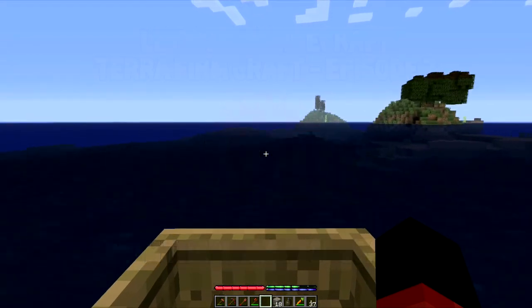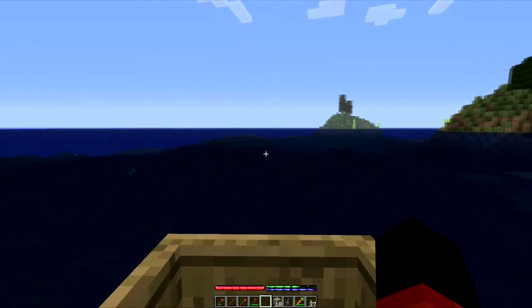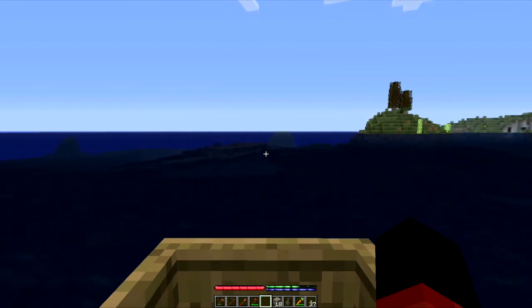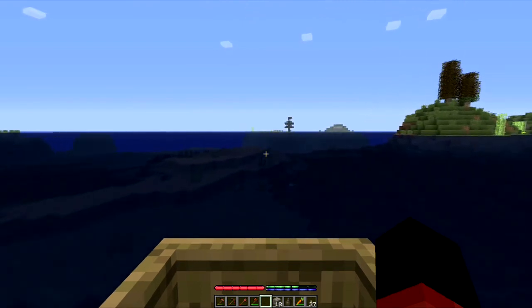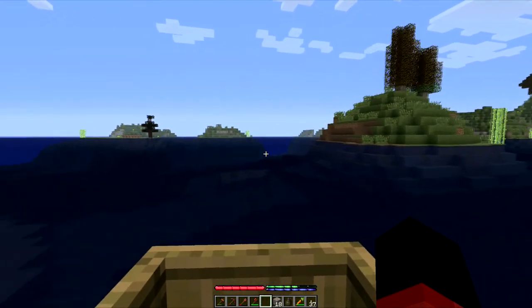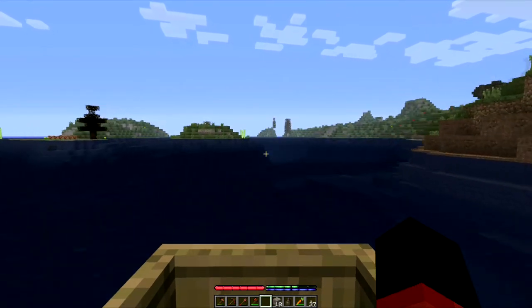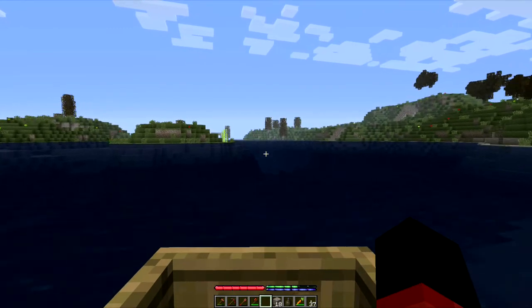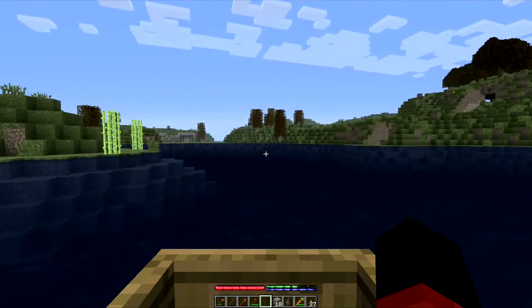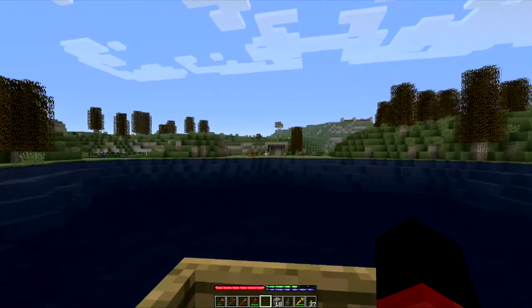Hello, welcome back to another episode of TerraFirmaCraft. It's MassCrusader here, and I've been doing some prospecting. Today we're going to make our very first bronze tools. I found a couple veins of cassiterite, which is tin, and I found some bismuthanite. I haven't cleaned out this mine yet of the tetrahedrite.